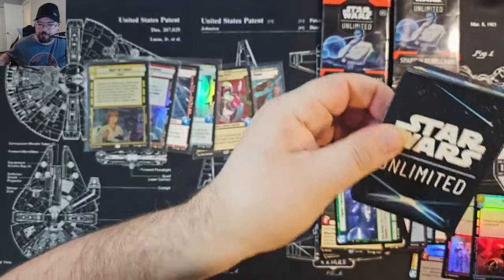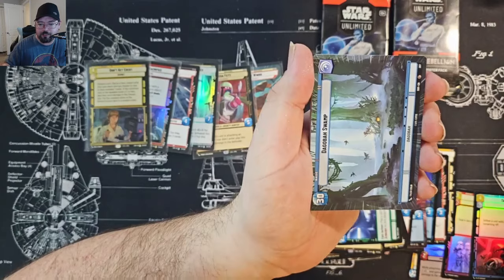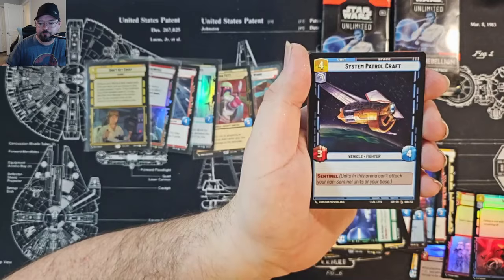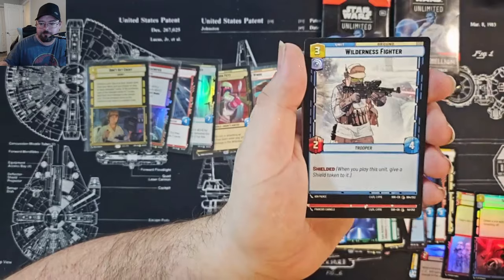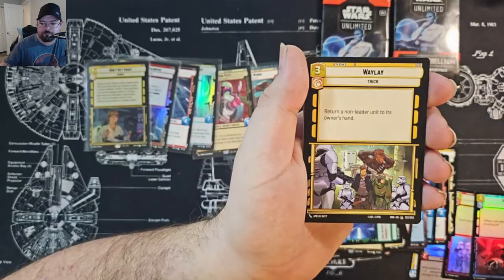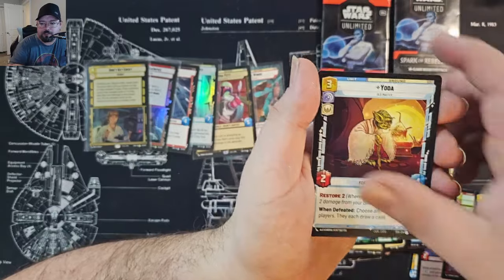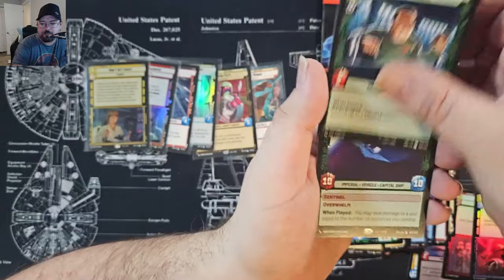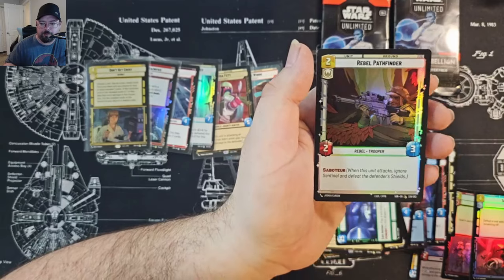I think my deck might be complete now. Chewbacca Hyperspace, Dagobah Plamp Hyperspace, Seasoned Shoretrooper, System Patrolcraft. Yoda. Devastator legendary and a Rebel Pathfinder common.